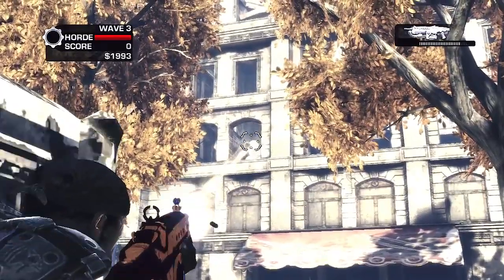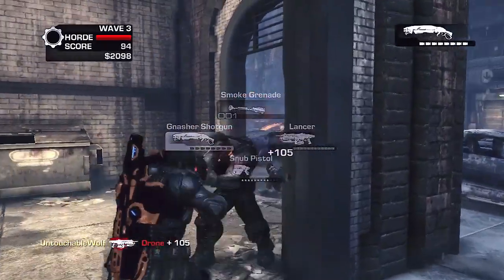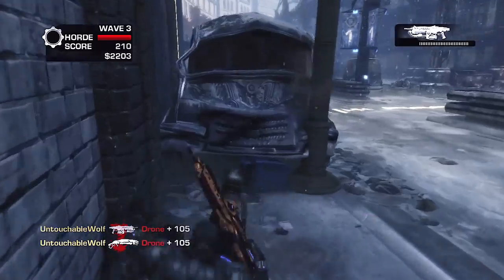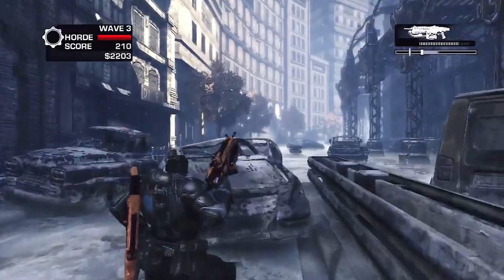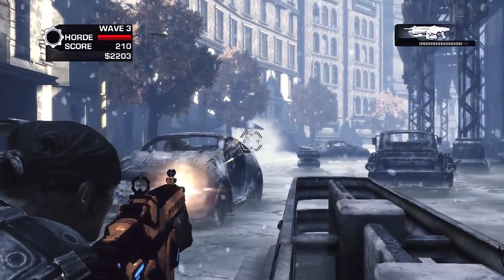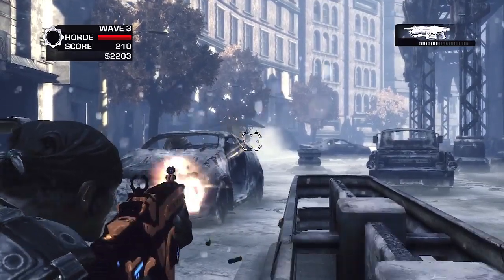After you shoot down the second one, make your way down to the left at the end of the map and you will see the last snowman right here underneath an umbrella — just shoot it down and you will be good to go. Make sure you buy the two command post first and get the three snowmen for the ice elemental cleaver.